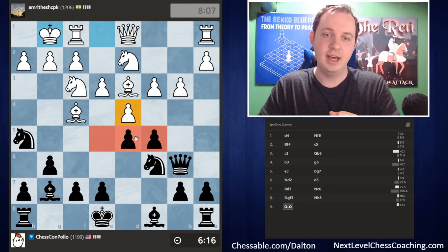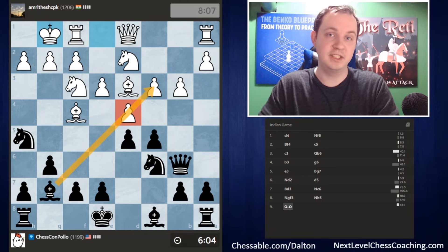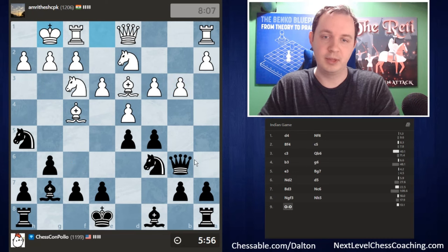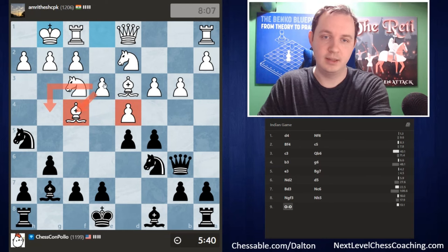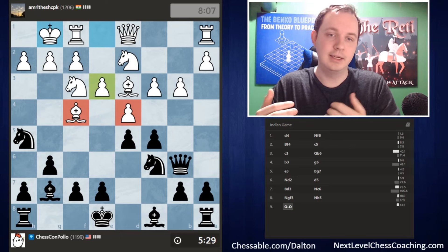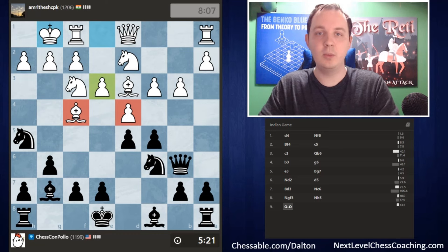White decided to castle instead of moving the bishop, and the problem for them is that the d4 pawn and the bishop on f4 are both supported by the exact same pawn on e3. I can capture one of them, and once the e3 pawn is pulled away from one, I can win the other. I don't know if it's better to take the pawn or the bishop first — if I take the bishop, there might be a world where white takes on c5, attacking my queen. But I think white's going to be down a pawn either way.